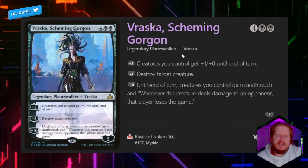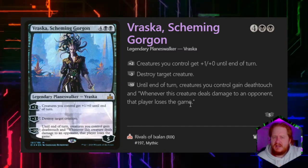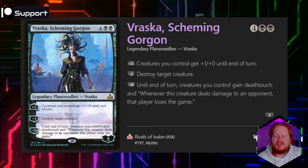And that's the Vraska, Scheming Gorgon deck. I'm still looking for more ways to proliferate in this deck. Currently the deck is about $22 on TCGPlayer.